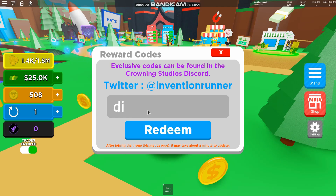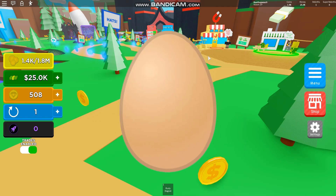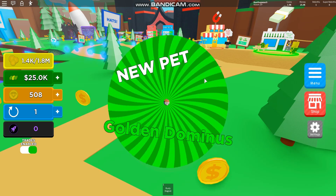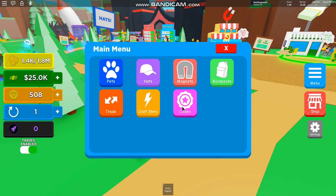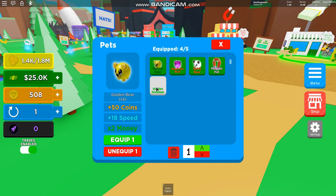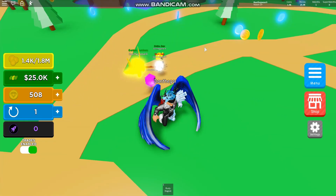For the final code, it's 'discordcode'. If you redeem that, it gives you a Golden Dominus pet. Let's see how OP this pet is — and yes, the Golden Dominus is a very OP pet. So from these codes you get two overpowered pets, especially if you're just starting out — that will give you a massive boost.